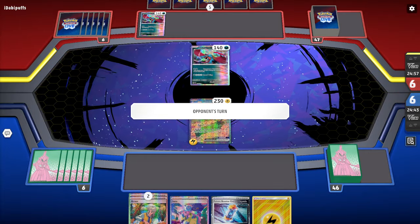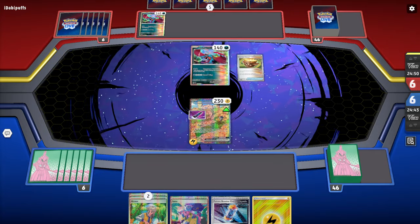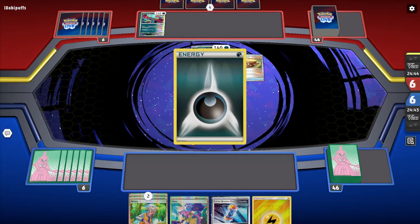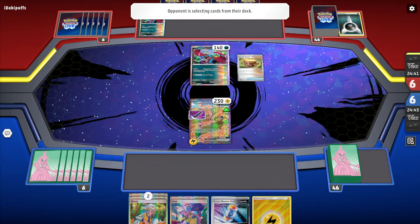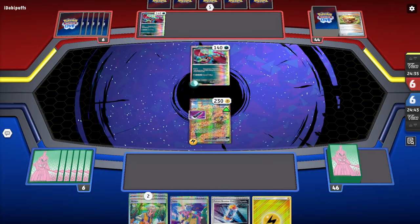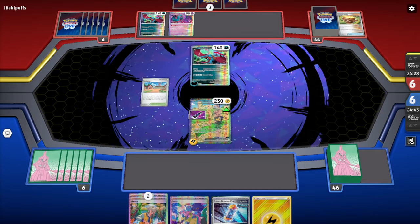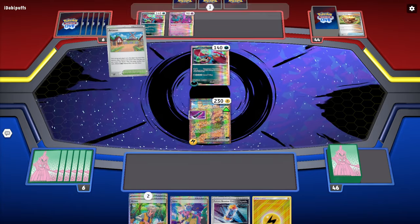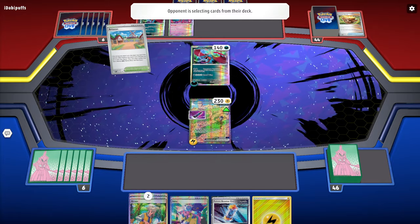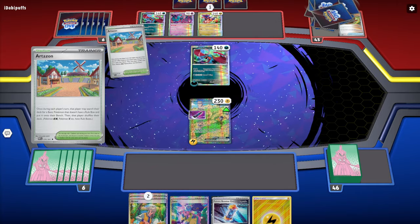I'll attach an energy, play Heavy Baton to Iron Hands EX, and call the turn. Next turn I'll play Arvin — no choice. We'll discard the energy, play Techno Radar — that's the name of the card — and grab the Future Energy Capsule. My opponent plays Artisan, which is actually perfect for us because we can bring out Miradon from our deck.